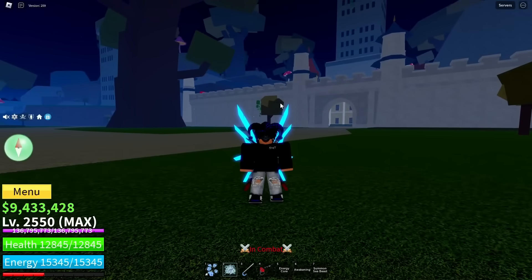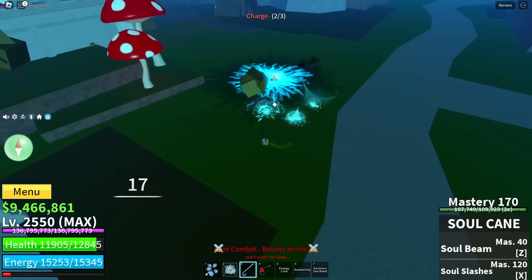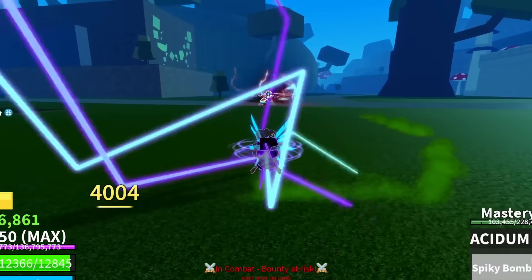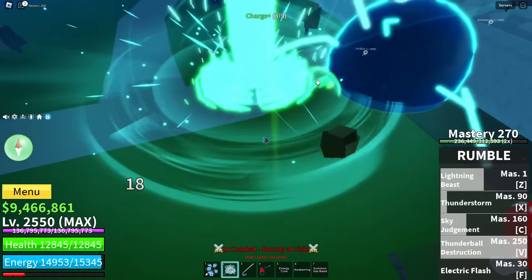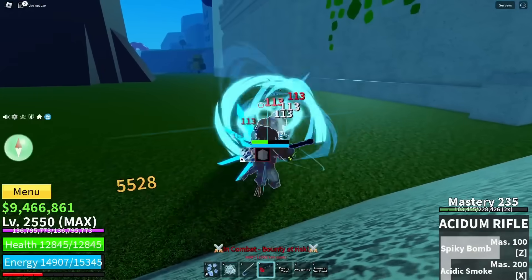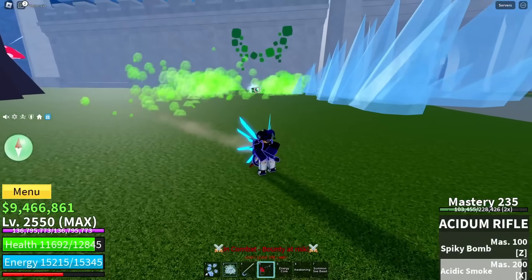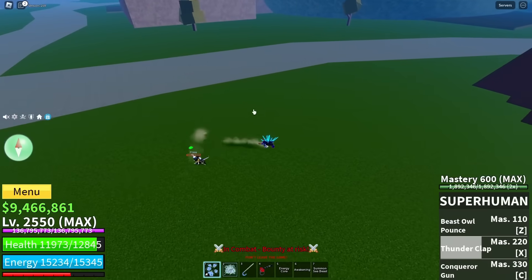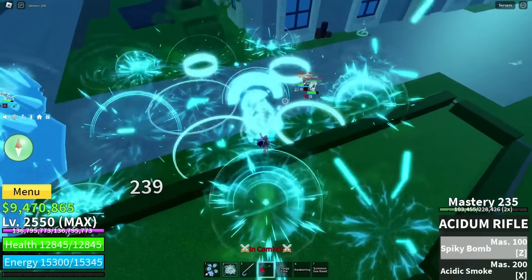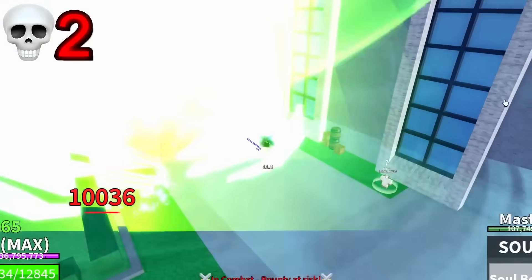Let's see how this works in PvP. We have an ice user right here — we already hit him. Get lasered! Let's do the sky judgment, Z — oh my goodness. You're getting flipped, X, yes sir. I don't know what that guy was doing, but yeah he's dead.